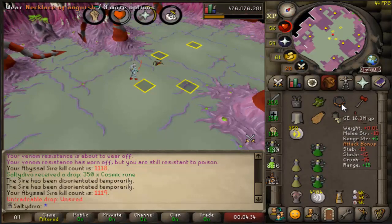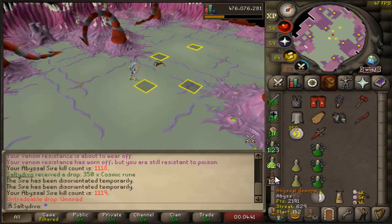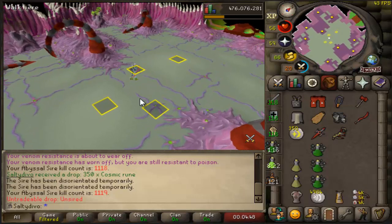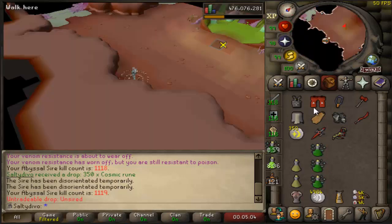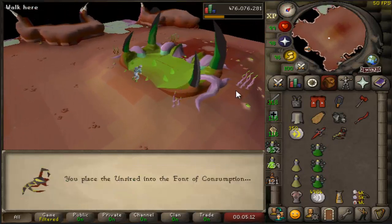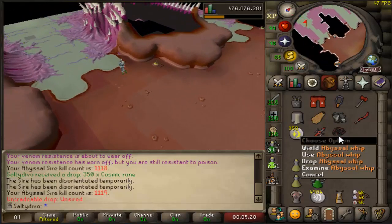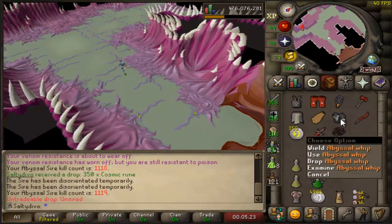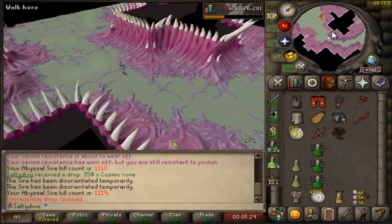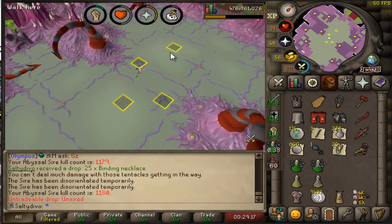I wasn't lying when I said I'm not expecting another unsired for an entire task, but we're 31 kills in and we got one — an actual chance to complete this boss log! Let's see what we get. Put it in — pet please? Of course not. I think the whip is one of the rarest items from this place. Now I actually have a whip, which is great since I only had one and used it to fill the stash unit. And would you look at that — another unsired! Let's cash it in quickly.